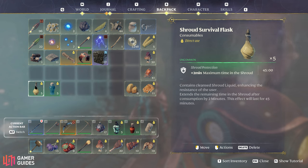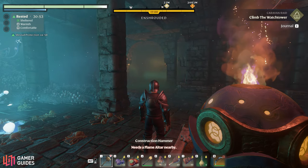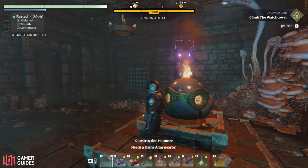There are a few things you can do to increase your maximum time in the shroud. One of the easiest is consuming a shroud survival flask, which will add an extra 2 minutes to your max time in the shroud. It's important to note that you need to use this before you enter the shroud, or while you're standing next to a respawn flame, since you can't use it to extend the timer once you're in the shroud.